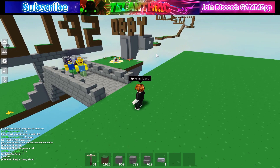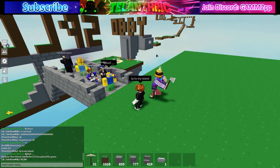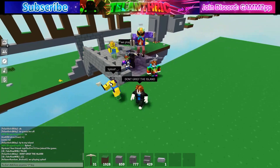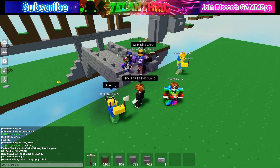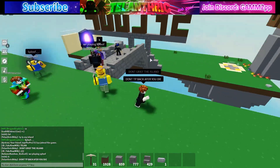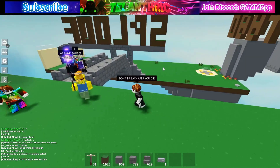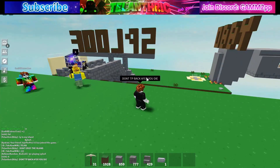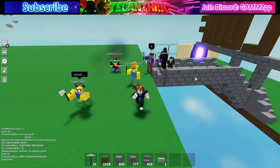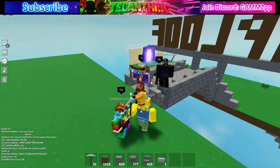Since I'm going to have to give everyone build permissions, the first rule is don't grief the island. The second rule is don't TP back after you die — I'm going to uninvite everyone whenever they die so people don't stay after they die. The third part is I'm going to completely destroy the bridge whenever it starts so that people can't go back to the island.